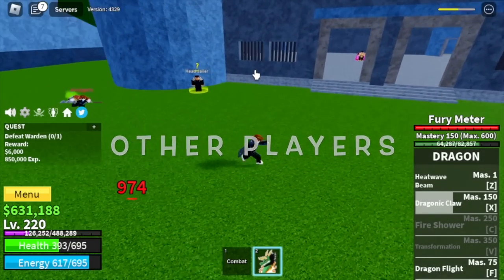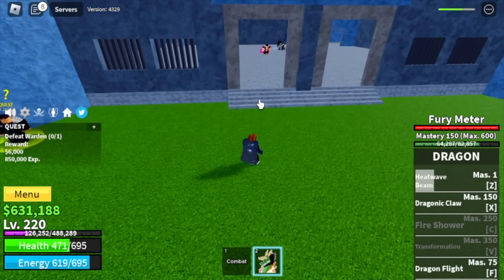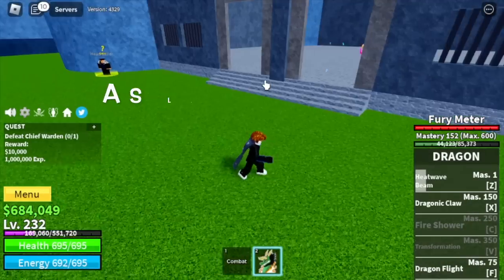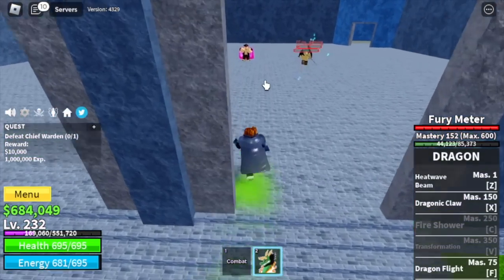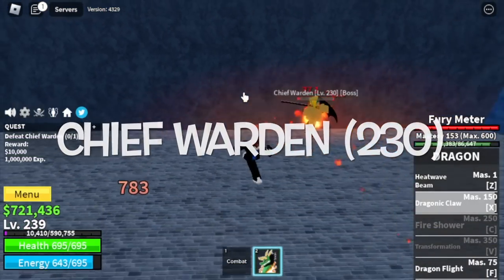Other players may also be here just to disturb you. This player's target is Chief Warden. If he attacks our target, as long as we inflict enough damage we will still get experience. Chief Warden is at level 230.